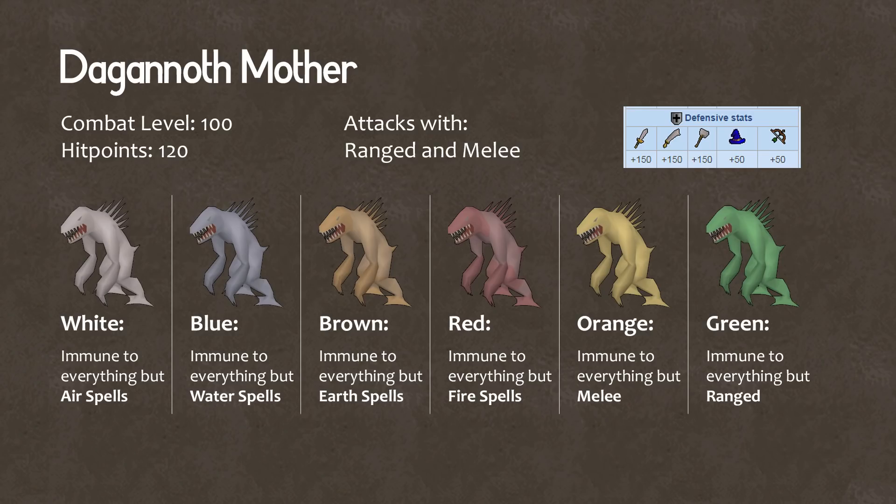The Dagannoth Mother is an interesting fight since she can only be damaged by certain attack styles depending on her color. The reason I recommend using magic is because two-thirds of the time she's immune to any sort of melee or ranged attack, and that is on top of her regular defensive stats where she's got a hefty defense bonus against melee. In addition, she's immune to poison and venom, so that's not an option either.